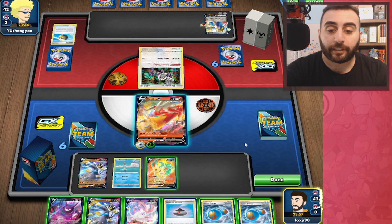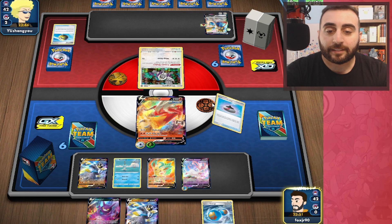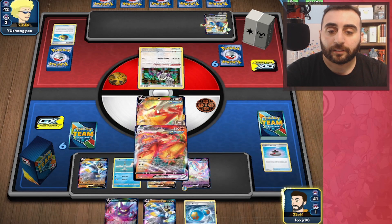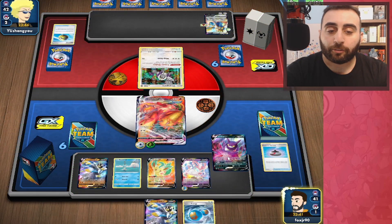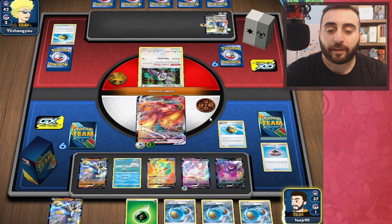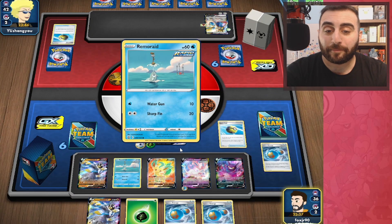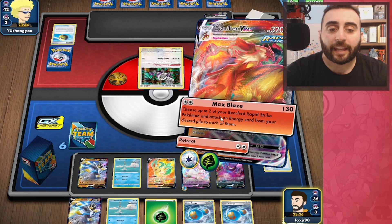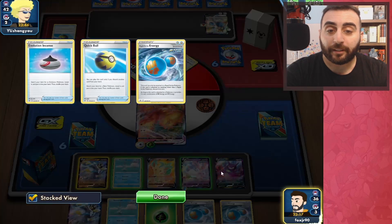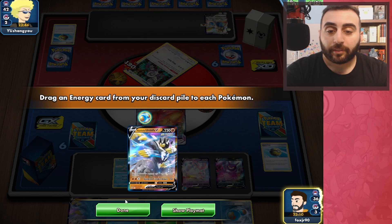So a Boss's Orders is pretty important here. We're going to use Evolution Incense to get the Blaziken VMAX and then Crobat to draw some cards. We get a lot of Rapid Strike Energies, but that's okay because we can discard one and get a Remoraid to thin the deck a little bit. Now we can Max Blaze and attach that Rapid Strike Energy to our Urshifu over here.